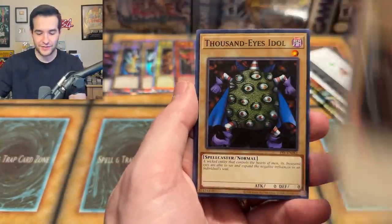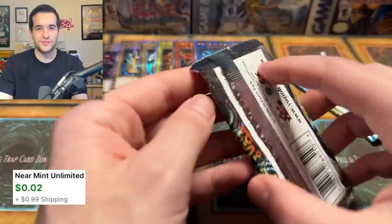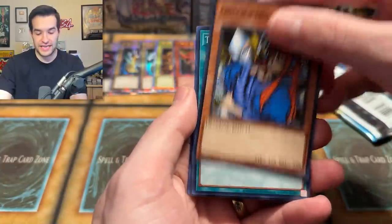It's probably not going to happen. Thousand Eyes Idol, Dark Bat, Mad Sword Beast — just dismissing that. The Infinite Dismissal said absolutely not — you're not getting another Genzo. That is not happening. But you know what could happen? Ruxon Special. We could get the Petite.